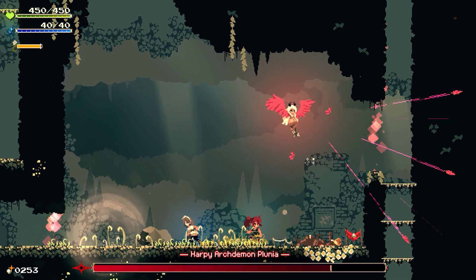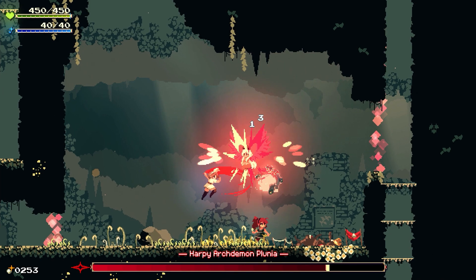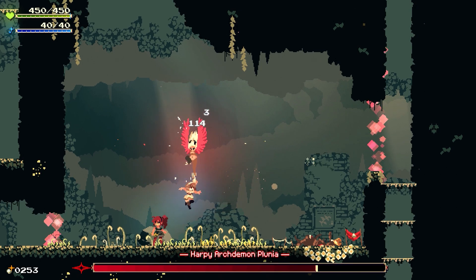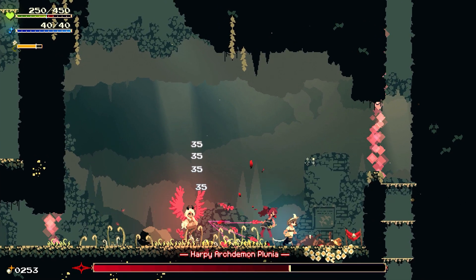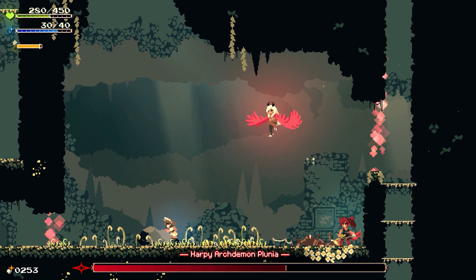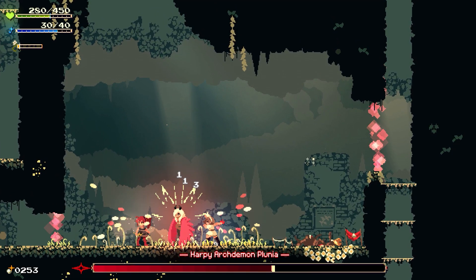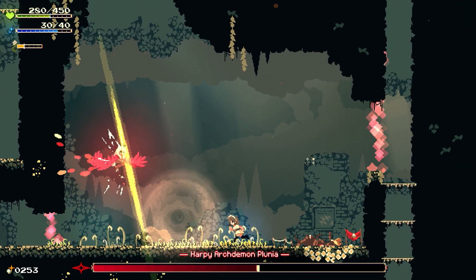Something to note about your basic combo is that it moves you forward quite a significant amount when you do it, which is important because this game is a platformer with plenty of narrow platforms to stand on, many of which you'll have to fight on. So it is possible to fall off while attacking. You've also got a dodge roll that has pretty generous immunity frames, and you'll need these both to avoid attacks and to roll through enemies, because there are plenty of enemies you can only hit from behind.